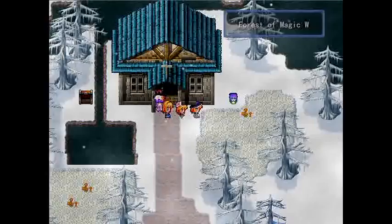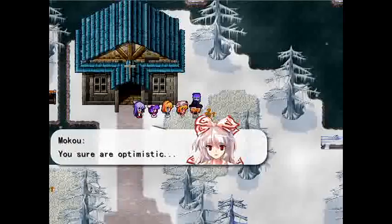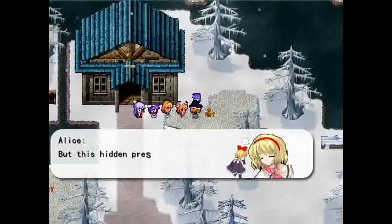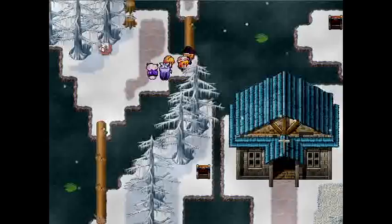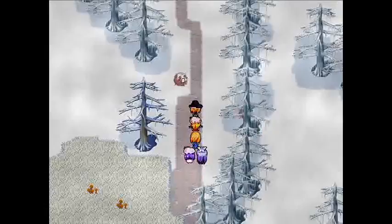And here we find the first one. Pot of ice, huh? It kind of makes you wonder. And here we have the second place for you to grind for a while. Now that that's done, let's go on to the Misty Lake. There's actually nothing much south of Alice's house by the way — it's just the south map of the Forest of Magic. The next part will be about the Misty Lake, so I'm going to stop here. Thanks for watching.